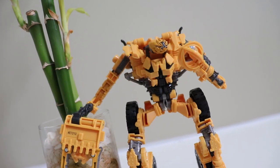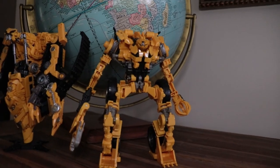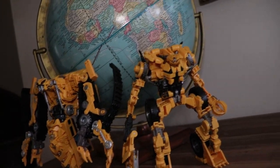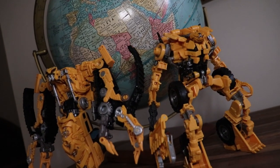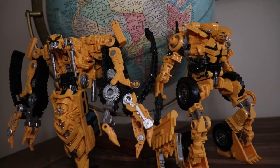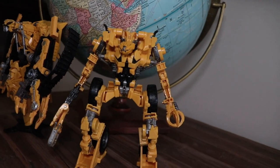Scrapper was the leader of the G1 Constructicons, but in this team I think Mixmaster is the leader, or Scavenger — it's kind of hard to tell because they don't do anything in the movie. He doesn't come with any accessories, and unlike most of the other Constructicons in this set, he doesn't have to parts-form for any of his modes, so that's good.